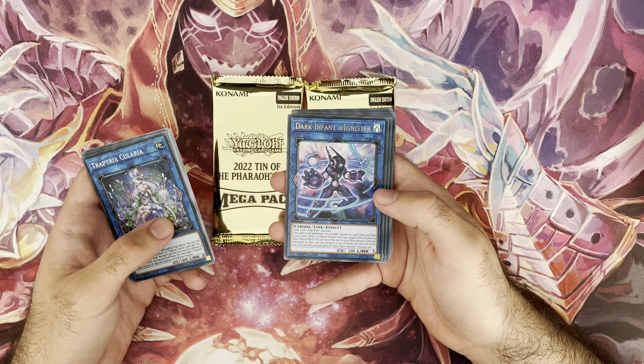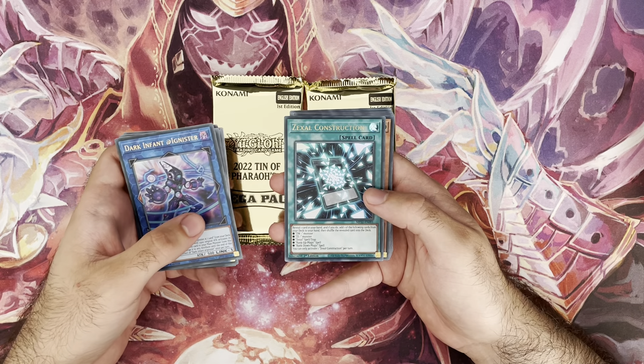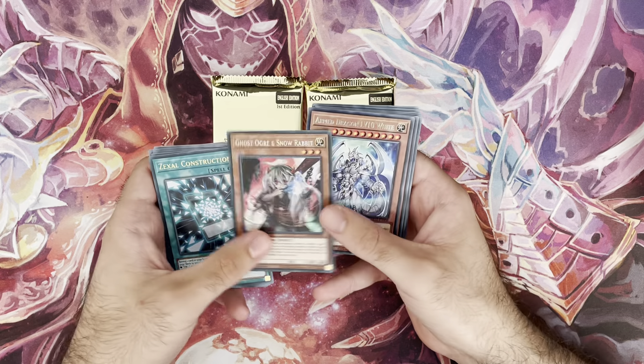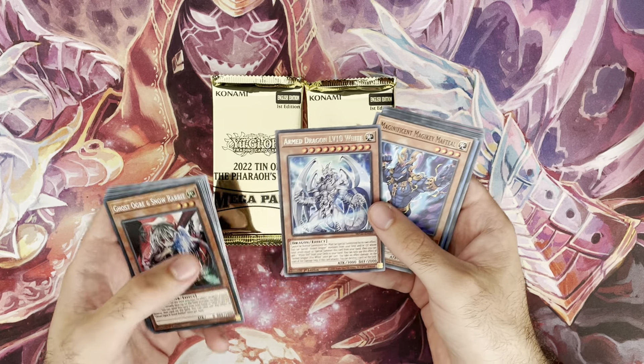Dark Infant at Ignista — okay, ultra rare, nice bump. Sextual Construction — no idea what that card does, I'll read it later. And the first secret rare we get is Ghost Ogre Arm Dragon, level 10, white. We pulled it — MBT's favorite card.